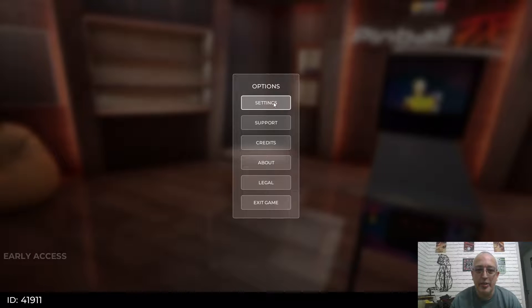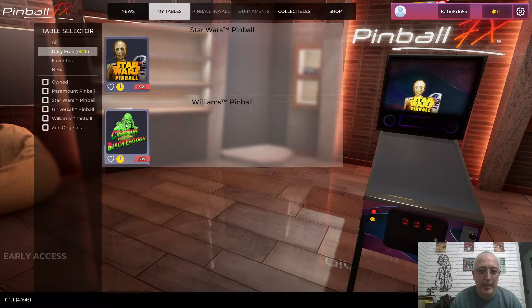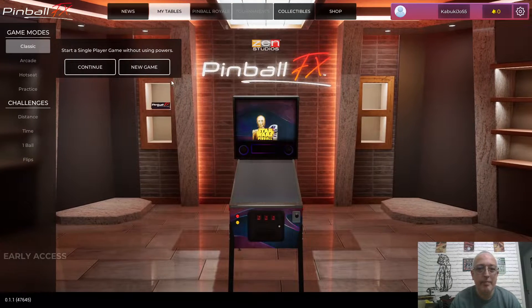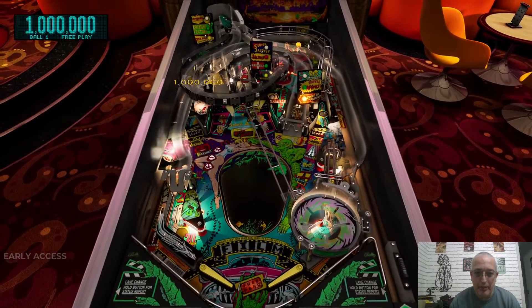Now let's enable the music again — going to settings, music volume, set it to seven. We're gonna go to the daily free table: Creature from the Black Lagoon. This is a cool table, you guys are really gonna like this one. New game — let's get into it. Oh, I forgot to show you the playfield, I'll do it at the end.